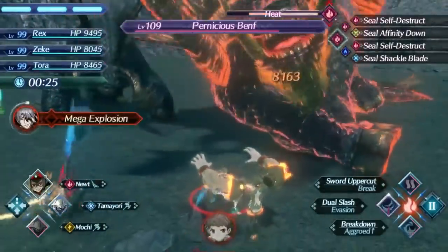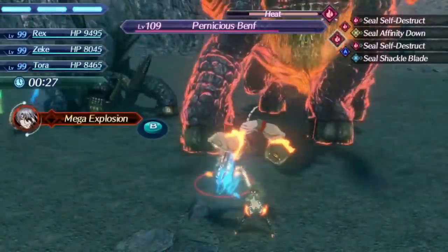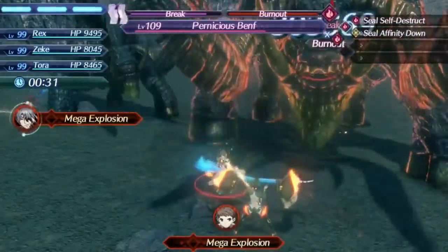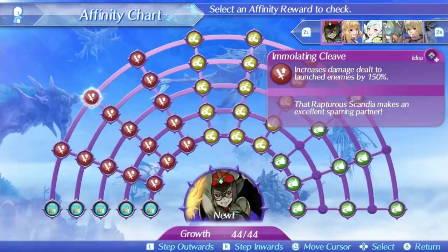Newt's level 2 special is Immolating Cleave. This is another single-hit special, but it's physical based this time, and it's also very slow for a single-hit special. It does have a small area of effect, and the damage ratio is actually pretty good at 440 at level 1, 600 at level 5, and 638 at max affinity. The bonus effect is increasing damage to launch enemies, which is okay if you have driver combo support, but it's not the best damage increase overall and it isn't likely to be useful in most situations. All around it's another unspectacular special, and not one you'd want to focus on.